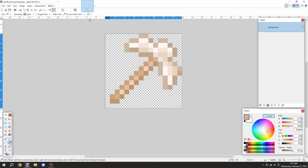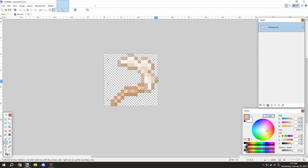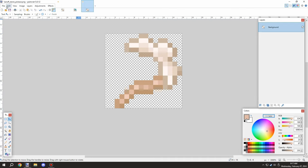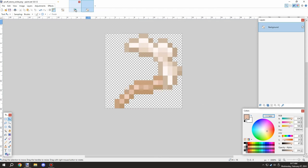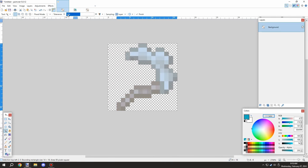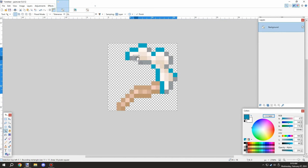You might have noticed this is a different type of pickaxe color scheme. This is a project I've been working on for making custom tools that can be branched — when a tool breaks, it gives you back the tool handle so you can just replace the tool head, which is cheaper. It's a pretty cool mechanic because then you can keep reusing it.